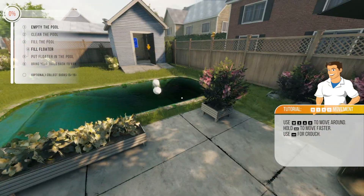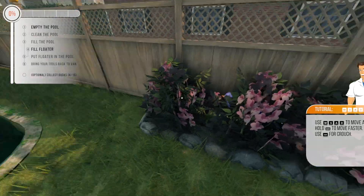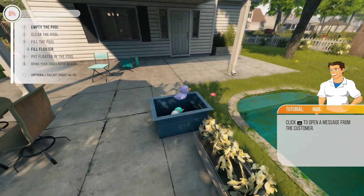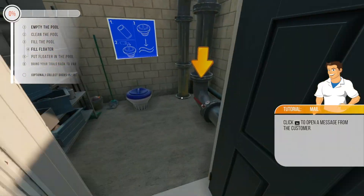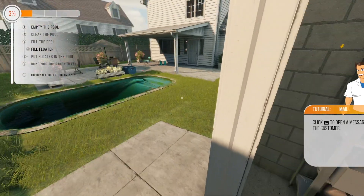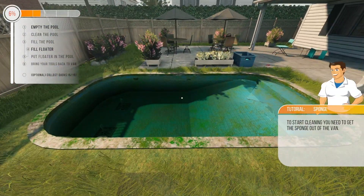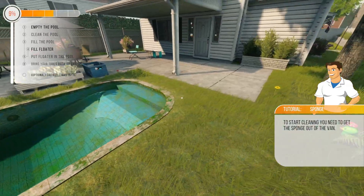Here's another one. There's one here — there are 15 of them, so we'll probably keep finding them. Let me get this pool emptied out. I'm going to pull this lever and empty this pool. There we go — it drains nice and fast.